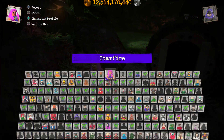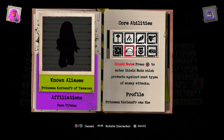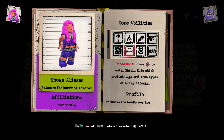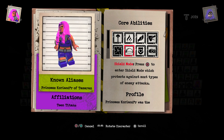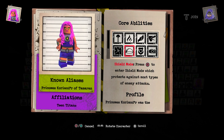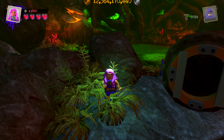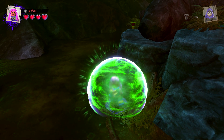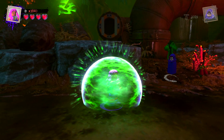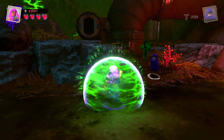I forgot how to activate the force shield. Let's see what that looks like. Press O to enter shield mode — which protects against most types of attack. Oh, here we go, look at that!